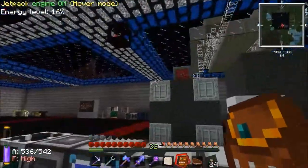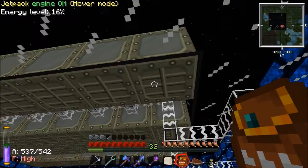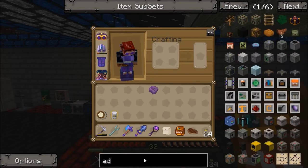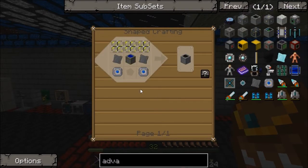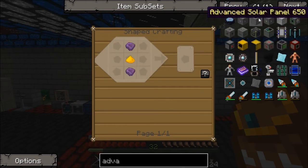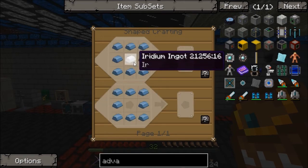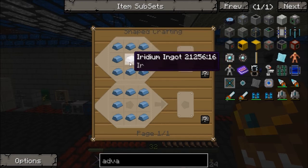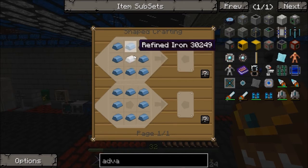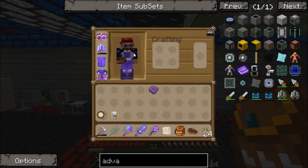We're not going to produce much at the minute. And if you remember, to produce one advanced solar panel it takes 2 UU matter. And it takes an iridium ingot — okay, a ridium ingot, that's not as bad as an iridium plate. But that's still, if you're doing it purely for UU matter, another 7 UU matter. So it's 9 UU matter per advanced solar panel — that's a bit expensive.